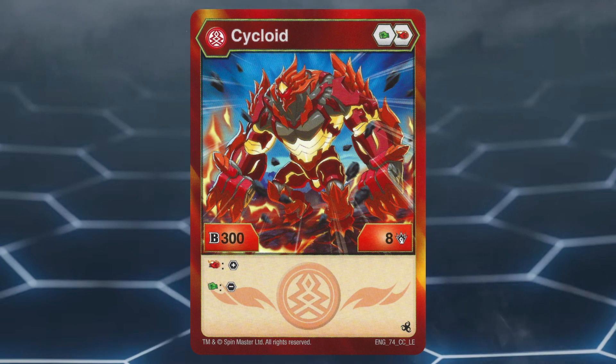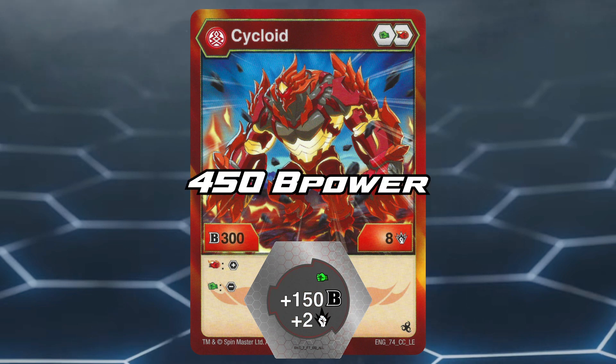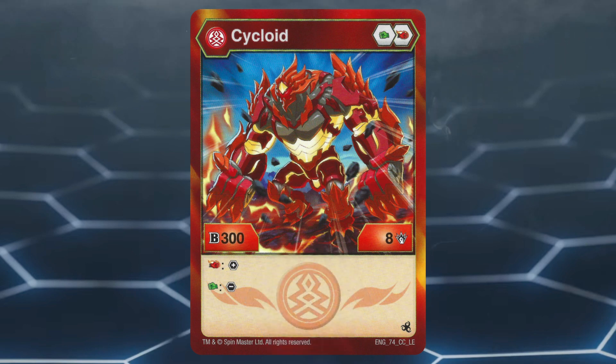This allows you to use Pyrus Cycloid in two possible ways. First is as a core manipulator. However, it's probably not really for the best, since when on the plus 150 B power Green Fist, Pyrus Cycloid is only at 450, making it vulnerable to many Bakugan even when their cores are removed.